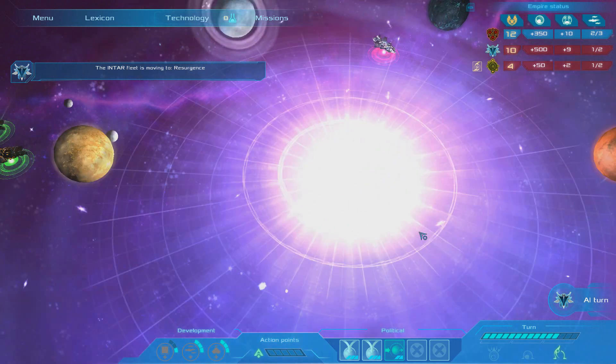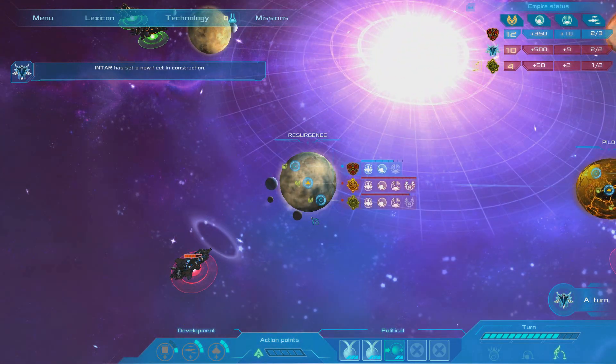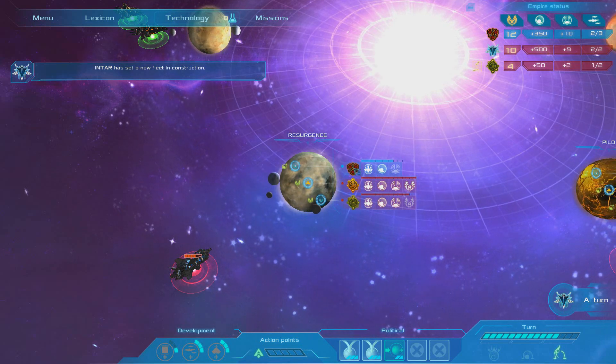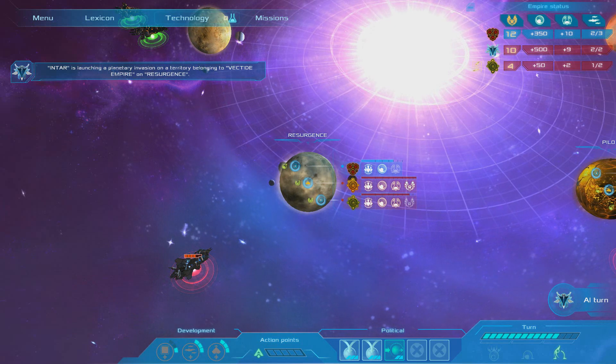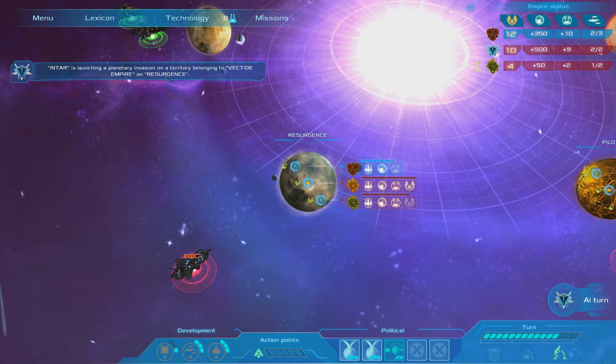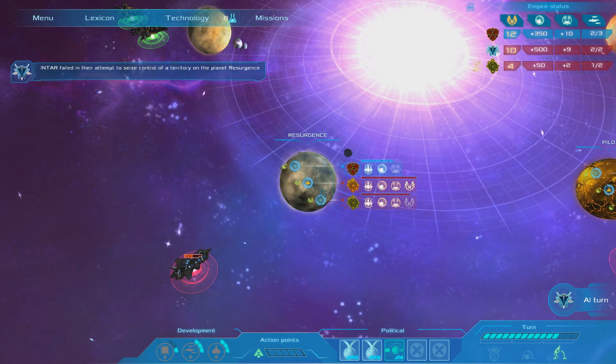The Intars are up to something — they've moved to Resurgence, which means they probably won't be attacking us this turn. We've got one land on there. The Intars are launching against the Vectides and failed to take that region.